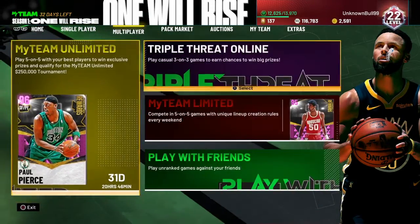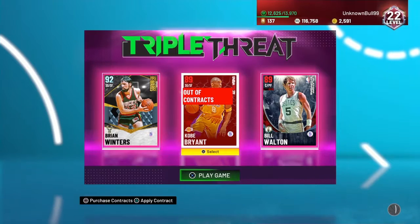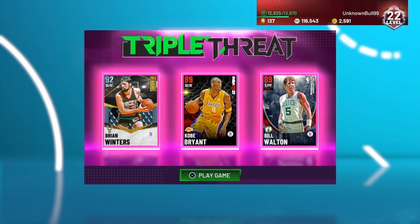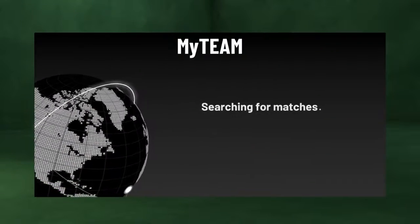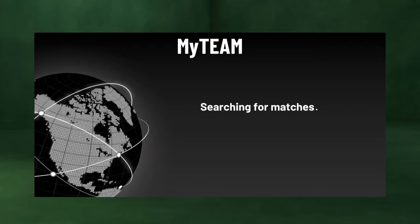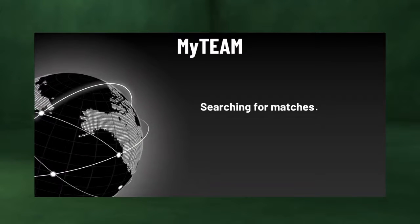Let's hop into Triple Threat Online. I got Kobe, Brian Winters, and Bill Walton. I think I can do work with it — hopefully we don't play anybody too crazy or try-hard, because I'm trying to score as many points as I can with the Brian Winters card.